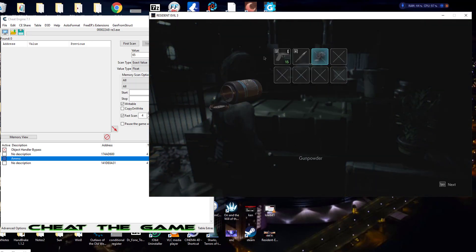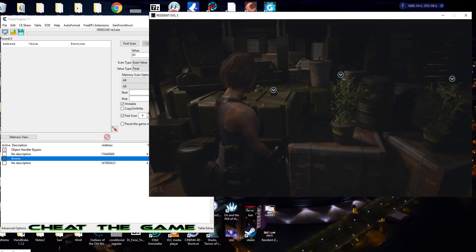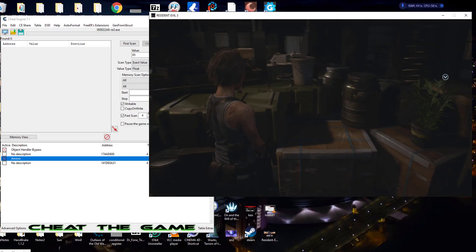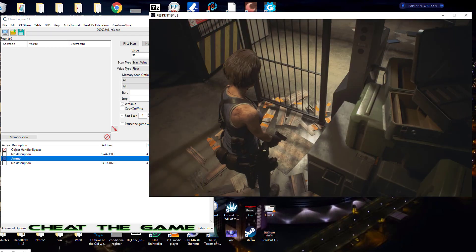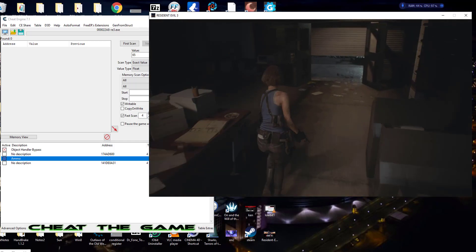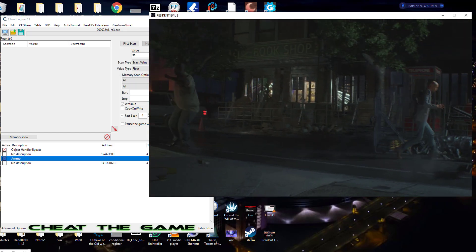We can interact with objects now — and we could not last time after going all the way in and all the way back up. With the object handler bypass on, we can still interact with everything and continue on with the game. We can still pick up everything. Remember we couldn't last time. Let's make sure we can get out the door — and take a look: we're good to go.